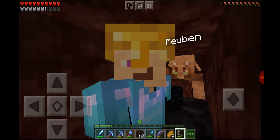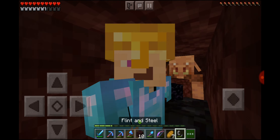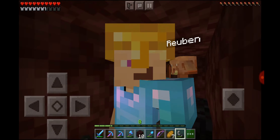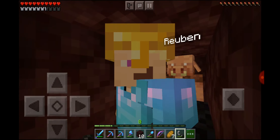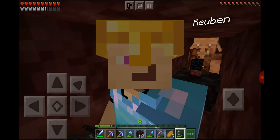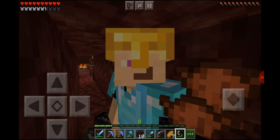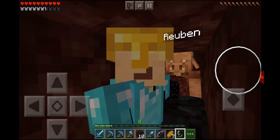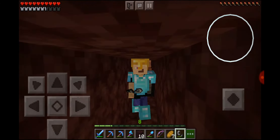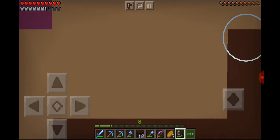That is going to be it for this episode of the Minecraft Pocket Edition playthrough. We did some interesting stuff regarding the new nether update — we got some netherite armor which I'll be looking to expand in the following episodes, and we got a piglin, and we upgraded the castle with twisting vine ladders. I think overall a pretty good episode. Check out my other series as well as more of this one, and I hope to see you all in the next video. Bye everyone!